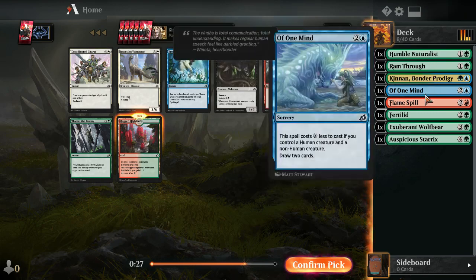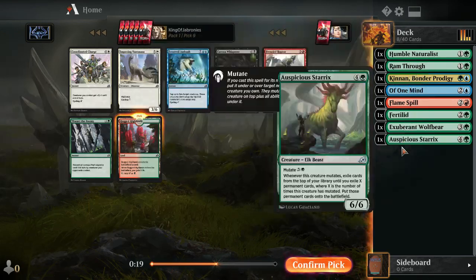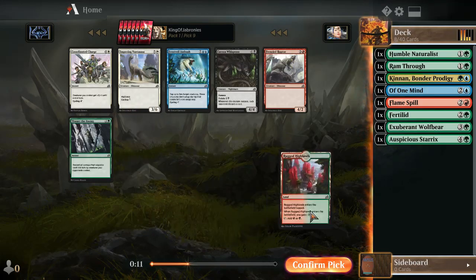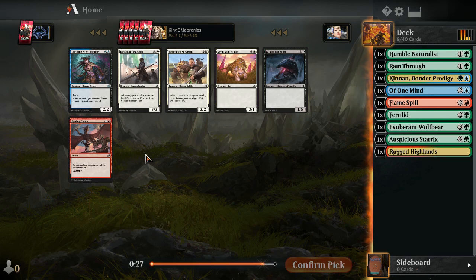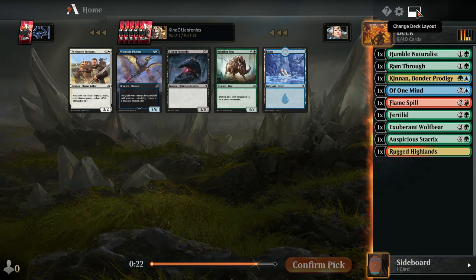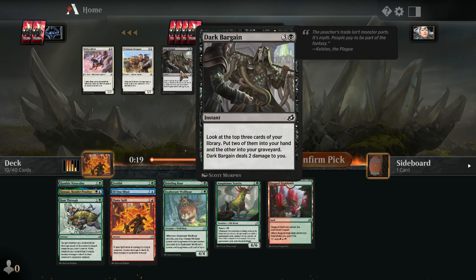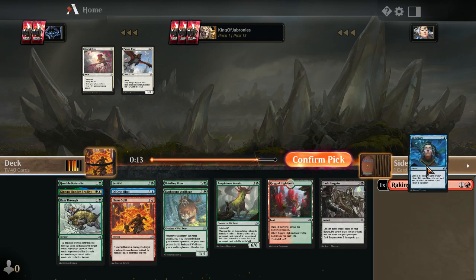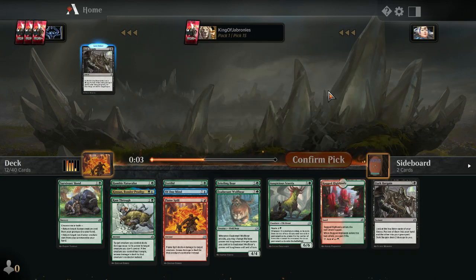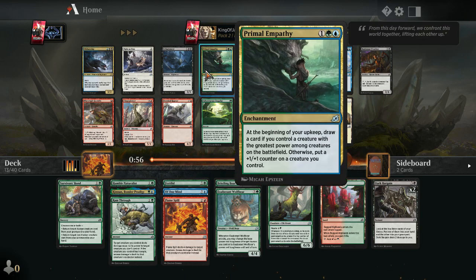Rugged Highlands next. Frostful Ambush can be good for cycling but there's no cycling synergy in the blue-green mutate deck — it's usually just a dead card. There's Cavern Whisper if you want to splash black for some mutate synergy. I don't mind gambling on Flame Spill and helping the red splash. Bristling Boar can be an okay four-drop filler. There's a chance we could be in a green-black reanimator shell splashing blue.